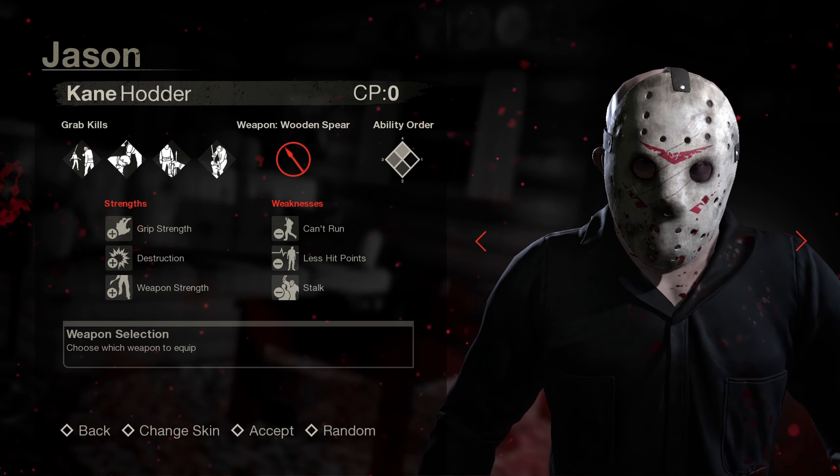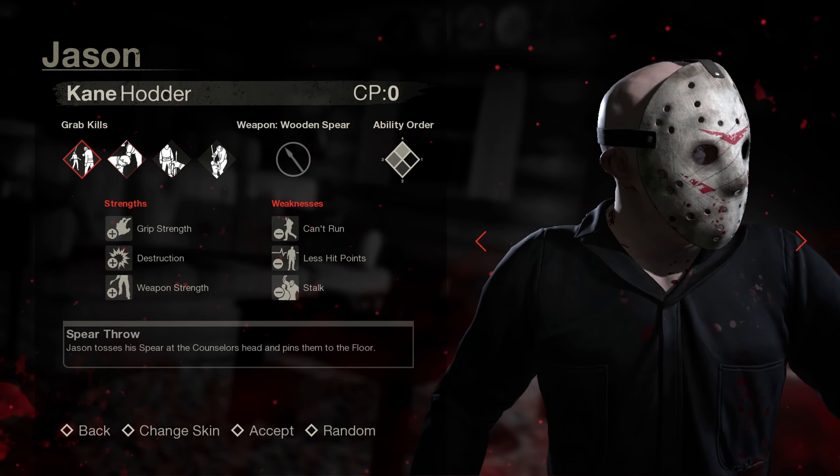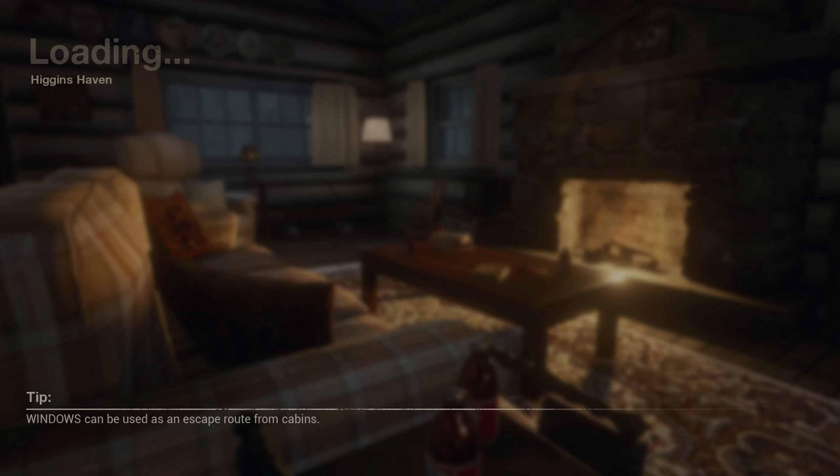You can download this for free from my Discord server. We're going to be using the wooden spear, which is an unreleased weapon, along with some unreleased spear kills. Our strengths are grip strength, destruction, and weapon strength. Weaknesses are can't run unless hit. So we're going to be doing 7 counselors, all on hard difficulty. Let's see how fast we can knock these guys out.